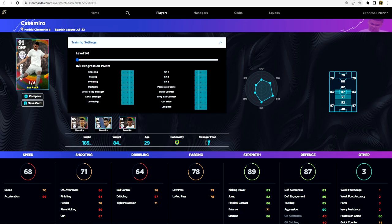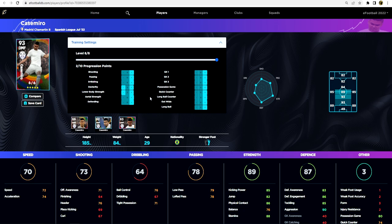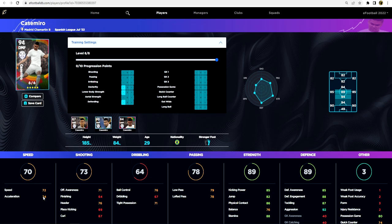Going over to eFootballDB.com to see what we can train Casemiro up to - we max him out with 10 progression points. I'm going to pump them into dexterity to bring that up to 74, probably leave his lower body strength for speed at 72, and put two into defending. That way you're going to have 85 defensive awareness, 88 defensive engagement, 87 tackling, 92 aggression, 74 acceleration, and a 94 overall DMF.